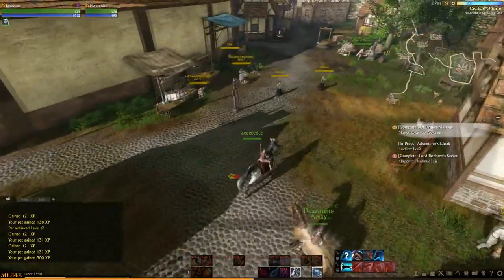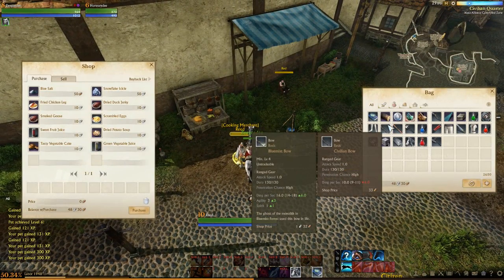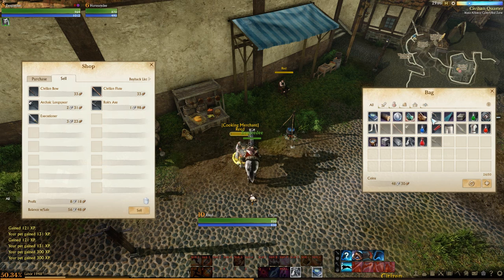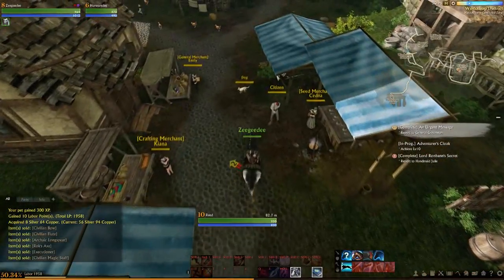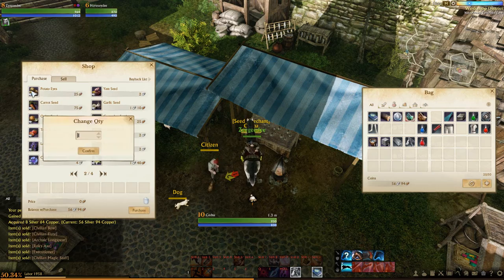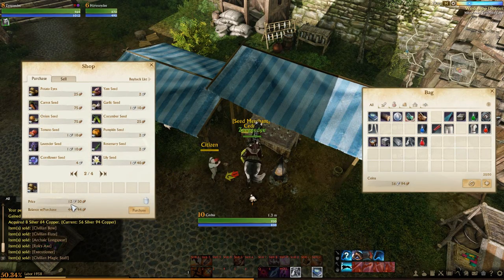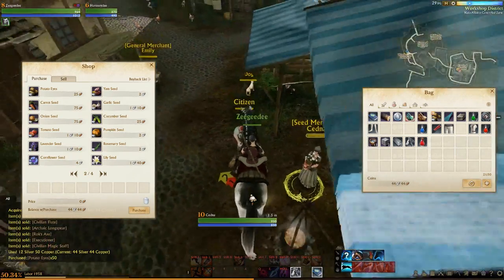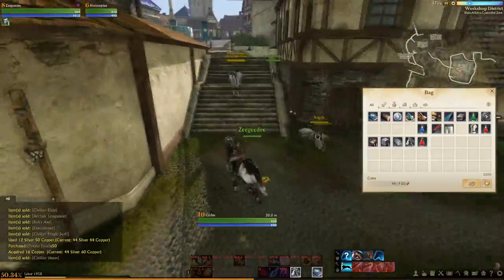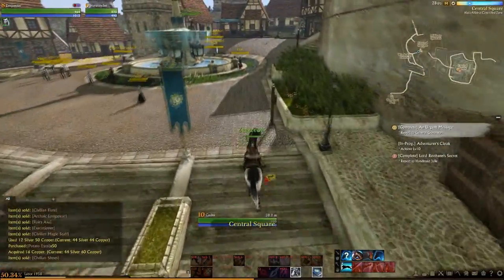There are a bunch of merchants here - we can take the opportunity to sell some stuff we don't want. I have a civilian bow, a civilian flute, some long spears, and a sword from earlier. We won't sell the pet jewel recovery potion because that is actually very handy to have and they're pretty valuable. While riding through town, I've encountered a seed merchant and I highly recommend talking to them - we're going to buy some potatoes. I'm going to buy 50 potatoes. It might seem like we're breaking the bank, but it's always good having potatoes on hand - I'll show you guys why very soon.